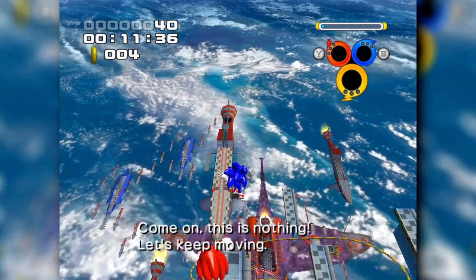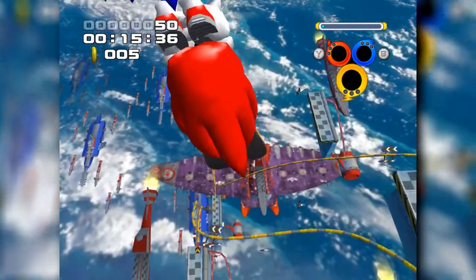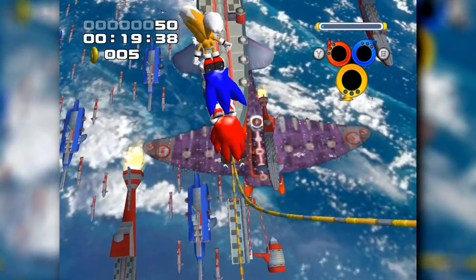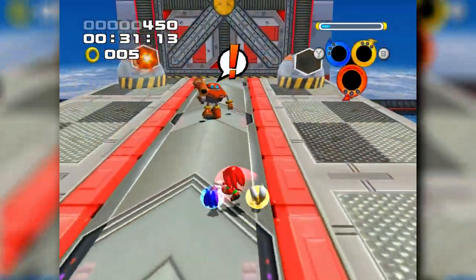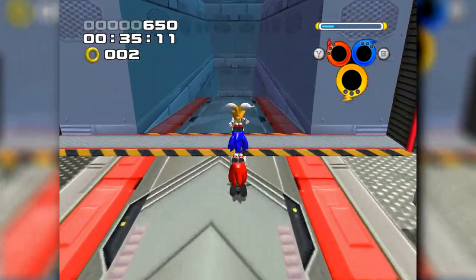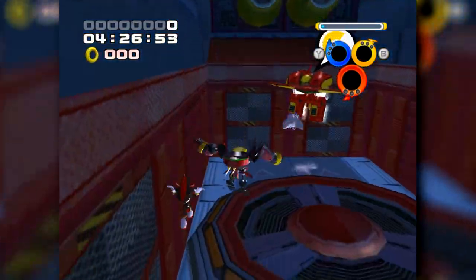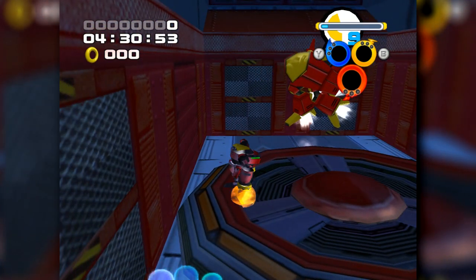Whilst it might be tempting to land along one of the floating platforms, always aim for the rails — you're guaranteed to pick up a ring because of how the AI is programmed. Switching to the flight formation, we make great use of its superior air mobility to land upon the first of many battle fleets. To unlock the door, we need to take out a bunch of red pawns while being barraged by the cannons. In Team Dark's version, we're pitted against the E2000 series — a red mech capable of powering through your attacks with its shield, also attacking you with a red laser.